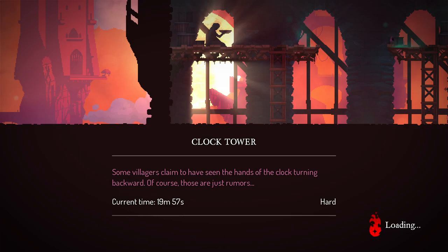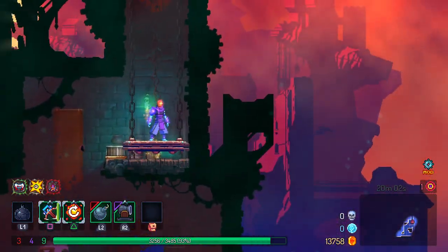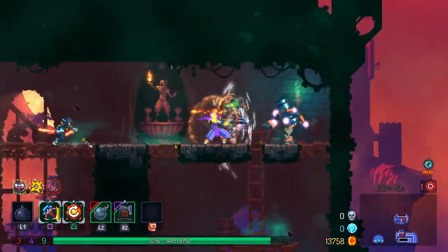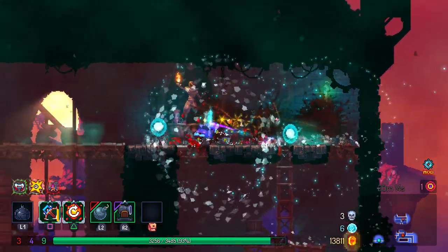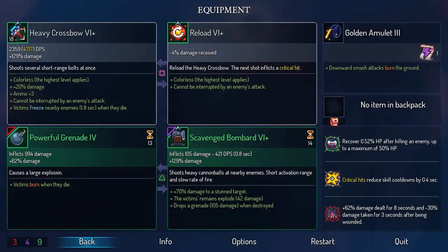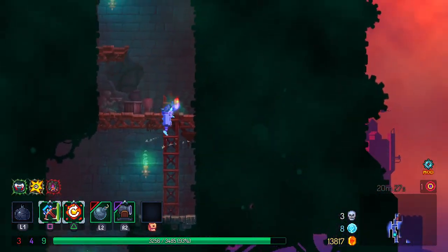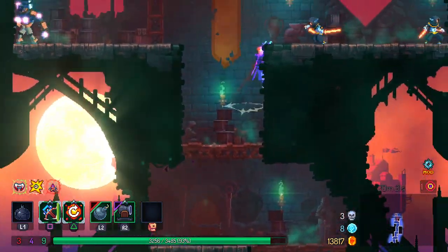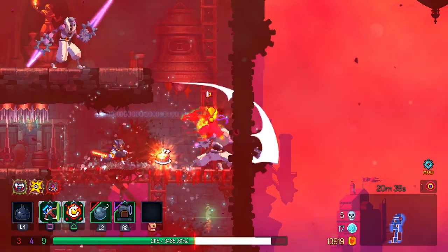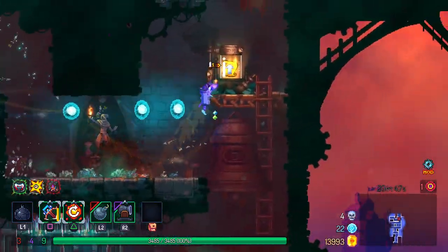We're probably gonna die pretty quickly on the clock tower here, but this is fun — I like it being more difficult. I don't want to just completely destroy the game every time. This leads to a lot bigger sense of progression. I may have made a terrible mistake bringing this crossbow with me. The next shot inflicts a crit — ah okay! Okay, so we can only kill one enemy at a time, which is slightly problematic, but it is one-shotting pretty much everything right now, which is very nice.